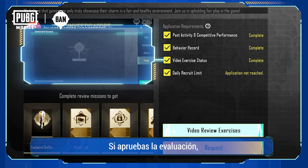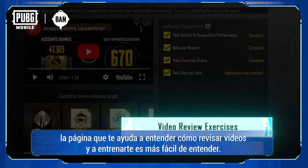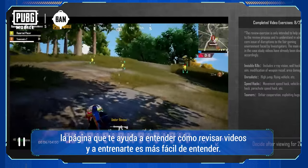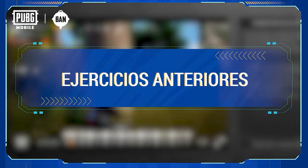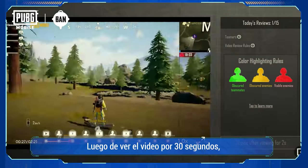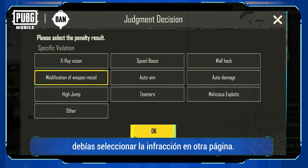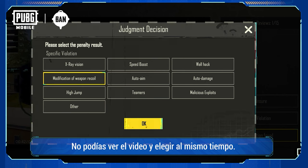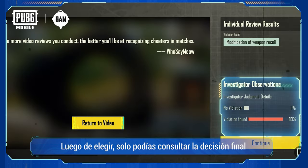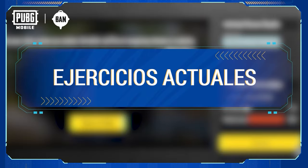Once players have successfully completed the assessment, they'll become qualified investigators. The video exercise page that helps new investigators quickly understand how to conduct video reviews and provides hands-on training is now much clearer. Previously, after watching the video for 30 seconds, investigators were required to select the type of violation on a separate page — they couldn't watch the video and make a selection at the same time. After submitting, they could only check the final judgment without any specific violation details.